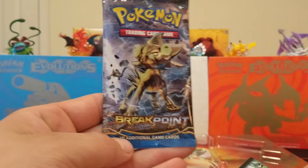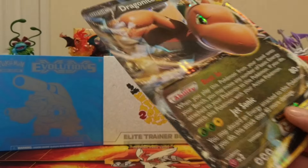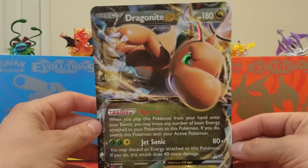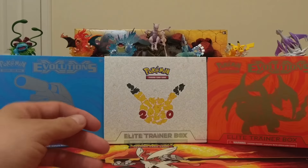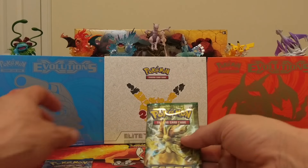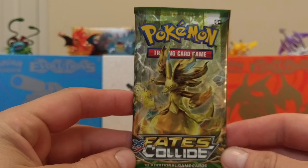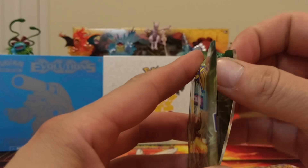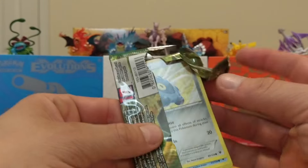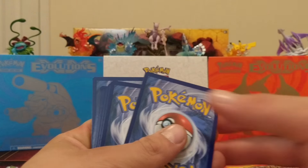Another Steam Siege and our Breakpoint — I thought it was Breakthrough. We'll pull this big foil thing out. I've got a few of these right now, very nice looking. We'll do our two Steam Siege down here and start with our Fates Collide. I don't even know if I have anything from Fates Collide yet; it may even be the first pack I'm opening.